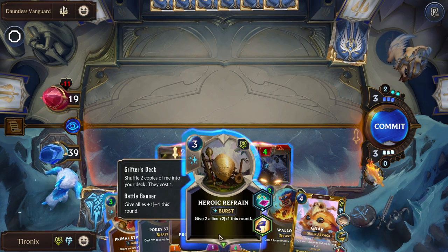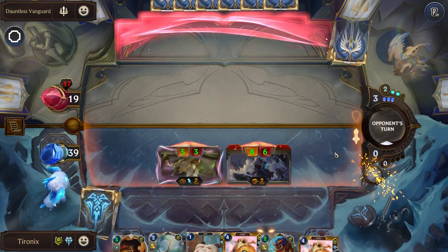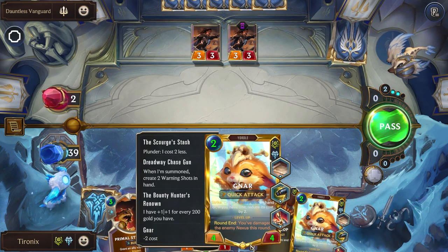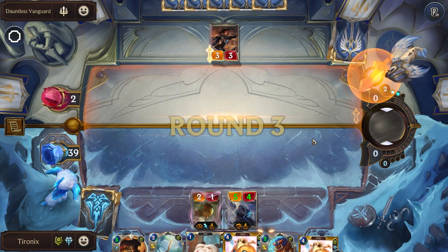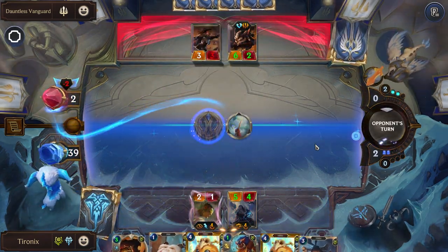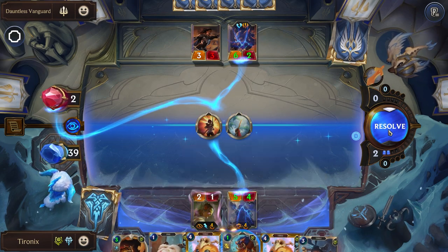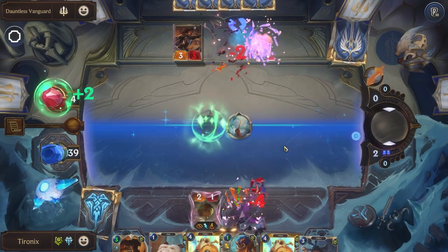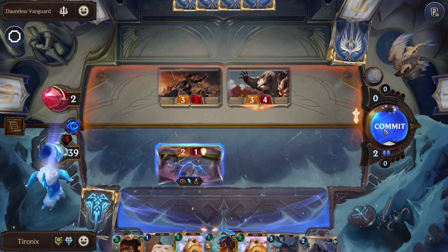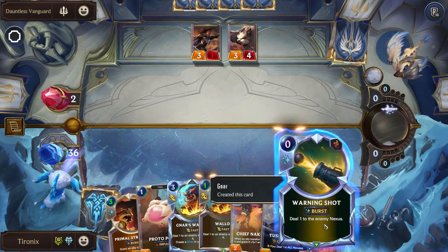This would give them that extra four damage — six damage. We do have a Pokey Stick, so I think I'll just do this. They have two damage left and we have a Pokey Stick, so we can finish them off next turn instead of getting Gnar on the board. This is one of the great aspects of Gnar — they're able to just be so aggressive. Sadly they're going to be able to heal a little bit, but now we'll play Gnar and finish them off with the warning shots.